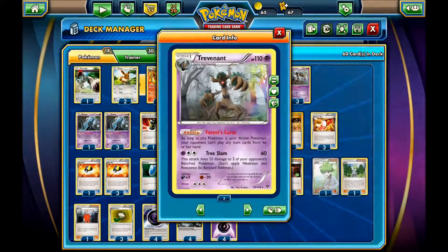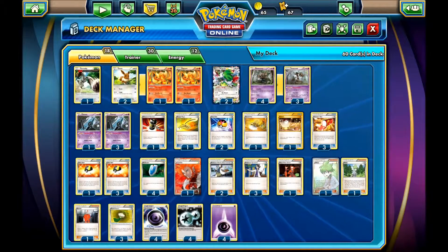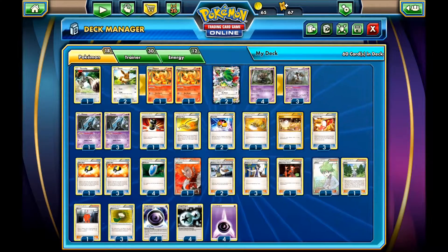The idea of the deck is to get Trevenant going on your first turn and lock them with Forest Curse. And then use Three Slam for 60 and 20-20 to two Pokémon on your opponent's bench. You're going to attack using Flareon as your partner, and then you can one-shot all of the Vespiquen. That's the kind of attacking idea of the deck.